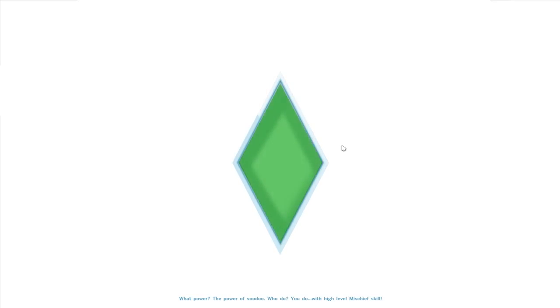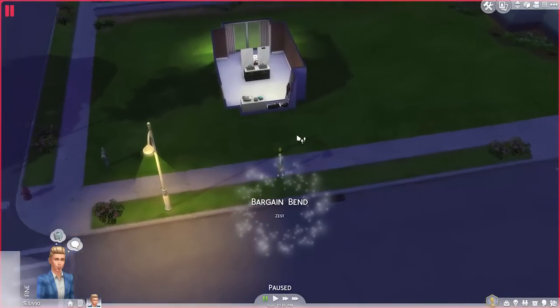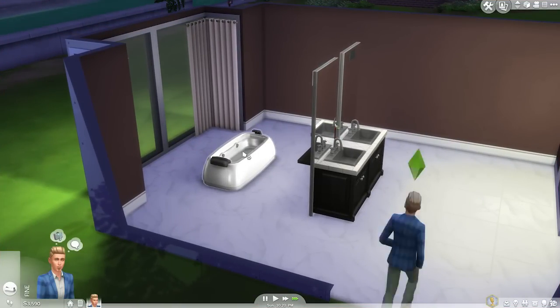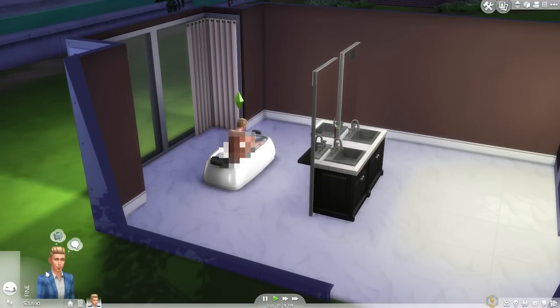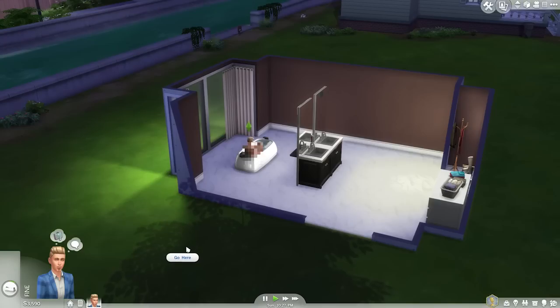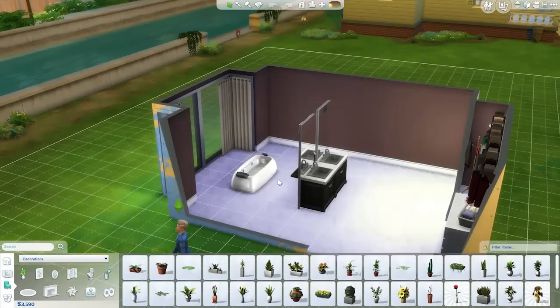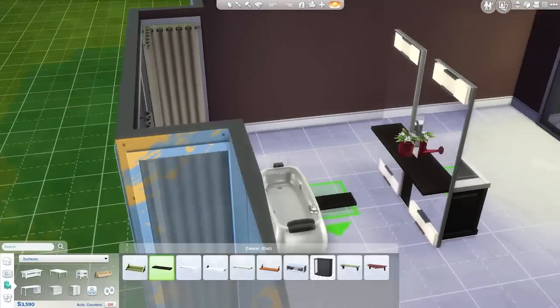We're just going to use him to test it real quick. And actually that will be good because we can also change the colours of the lights. Alright, so can you just go take a bath? Show me which side you get in. So you do get in this side. Okay — get out of there. There we go, that's all I wanted. And then I'll also get you to test it when we put the shelving on.